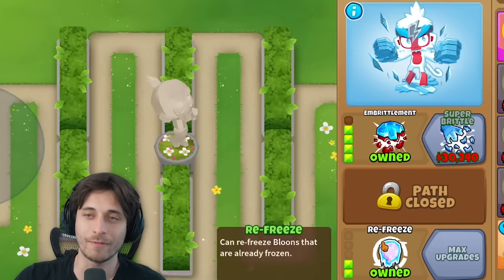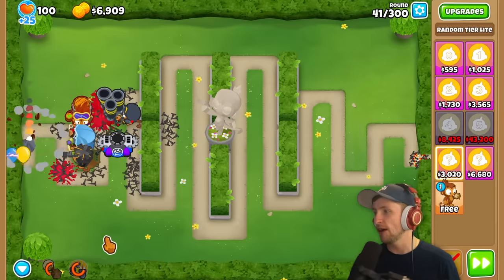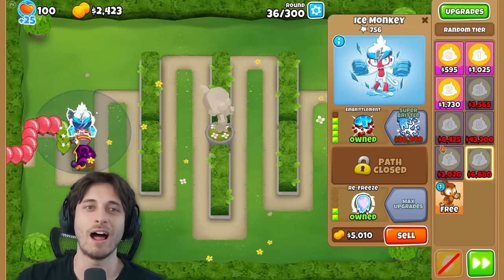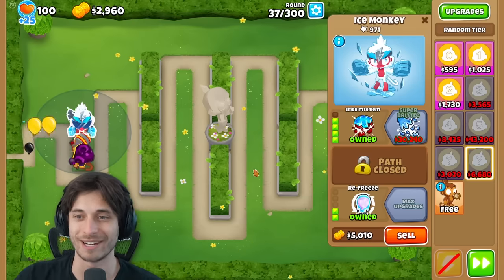The narrator gets Embrittlement with Refreeze from the expensive tier - a T4 - not bad. Saber then gets a Cryo Cannon from the high tier. Both now lean toward using the cheaper tier more often, noting there's a lot of selling involved in this challenge.